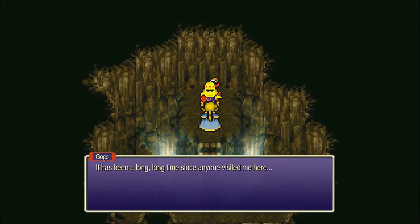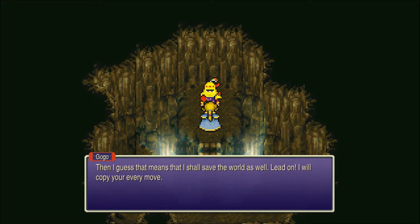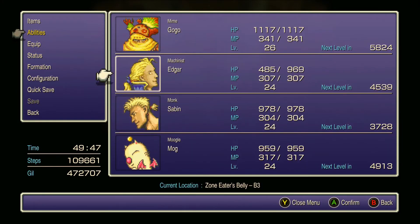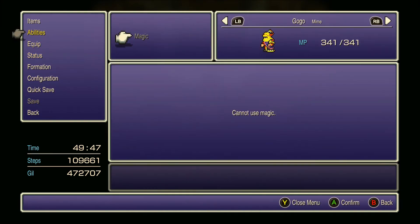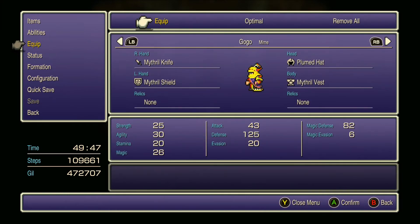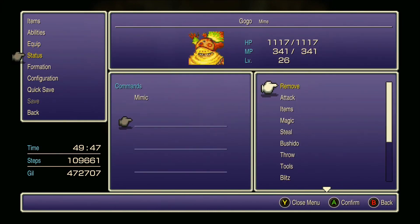This is it — this is Gogo, the master of mimicry. Not only do I like him for his ability to use Tools, but I also really like him to steal. And his Mimic ability is amazing as well. Mimic allows you to basically repeat the exact action of whoever acted before him. If you try to cast Ultima or something with him, he's not going to do as much damage as most of the other characters because his magic stat isn't as good. But it's still very useful. And especially if you've got the Ragnarok Esper, you can cast Ragnarok with one of your other characters and then Mimic with Gogo — then defend with everybody else, and then defend with the original caster, and you can just keep mimicking it until it's successful. It's crazy and really useful, if you take that Esper.